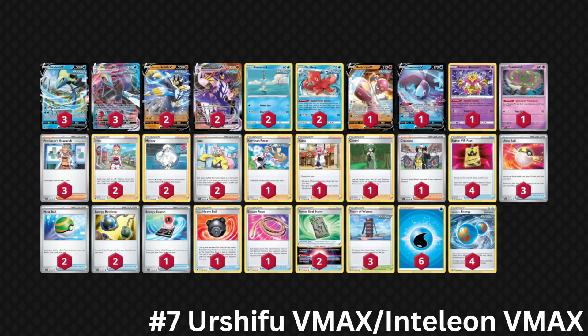Hopping to number 7, we have Urshalubu VMAX and Talan VMAX. After Cyrus Davis won the North American International Championships, this deck was put right back on the map as one of the best decks in the format, and it also most recently won the Barcelona Special Event. Your goal is to use Double Gunner paired up with Radiant Alakazam to manipulate damage on the board, then take knockouts with Metachamp V, which allows you to skip a turn and use powerful attackers like Rapid Strike Urshalubu to clean up.